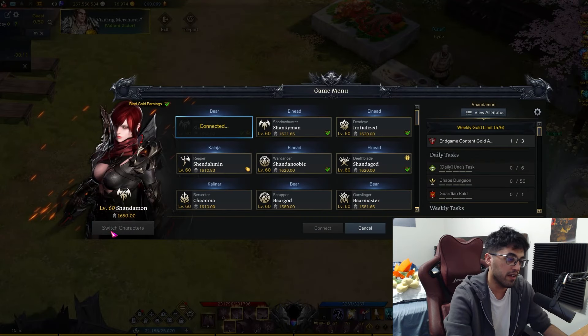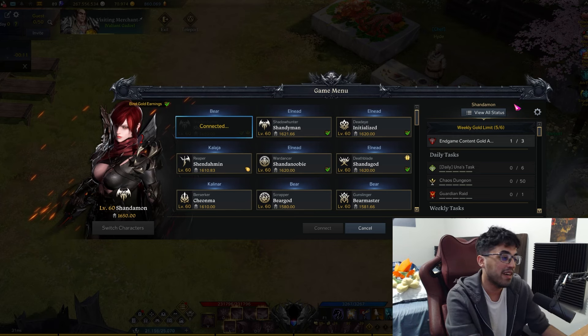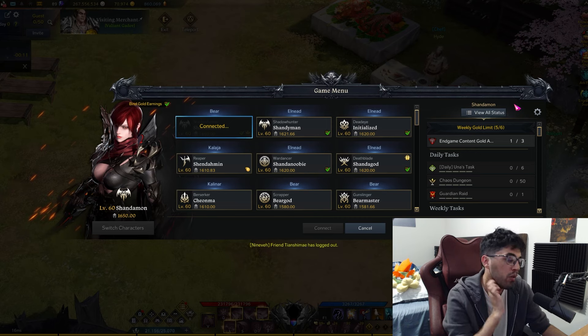We'll also min-max elixirs, and then after my main is close enough to 1680 I think I'll start advance honing one of the 1620s to 1630. You know, why not — got nothing else to do.